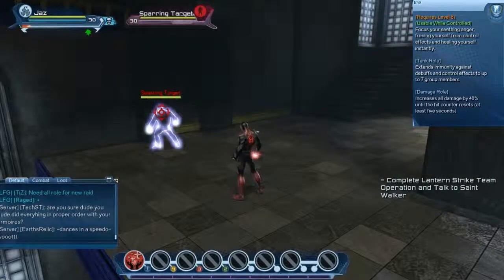Ayer is a buff that breaks you from crowd control as well as instantly healing yourself. In tank role, when using Ayer it will give debuff immunity to your entire raid group.